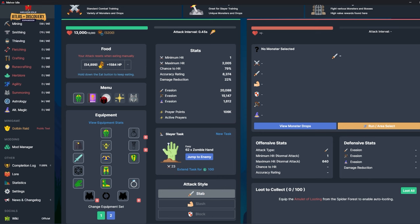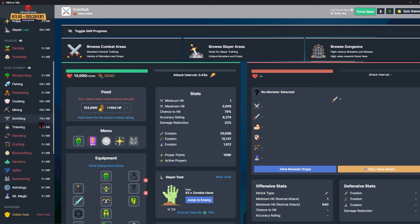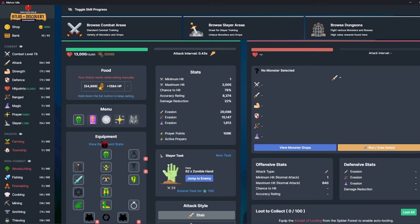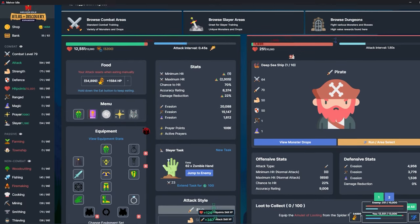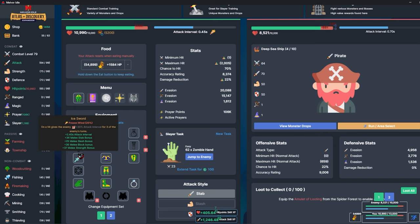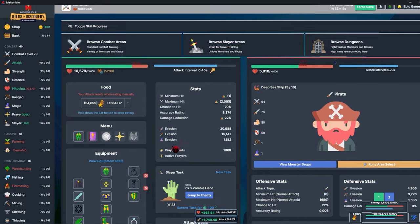I might try to get the sunset rapier tonight — I think that'd be pretty good. Overnight I'll probably work on astrology because I want some of those XP buffs — leveling up everything is really really slow. I should get a bunch of stardust overnight. I think I'm going to try to do the deep sea ship dungeon to get the sunset rapier. It's going to take a while especially with the higher health pools, but I know I can clear it.